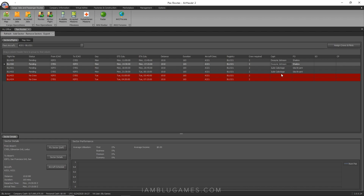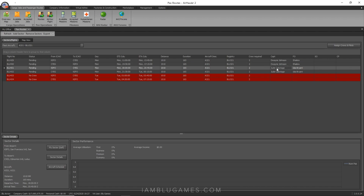Now you can see on Monday, San Francisco to Edmonton, we have Duane Johnson and Shakira, and on the return leg it switches. This is actually ideal — one crew goes out and back so their location stays at San Francisco, my hub, not Edmonton. Then it switches over to Jude Cabotage and Isla Brian flying from San Francisco and back. This is perfect. Now I just need to hire one more A321 pilot.